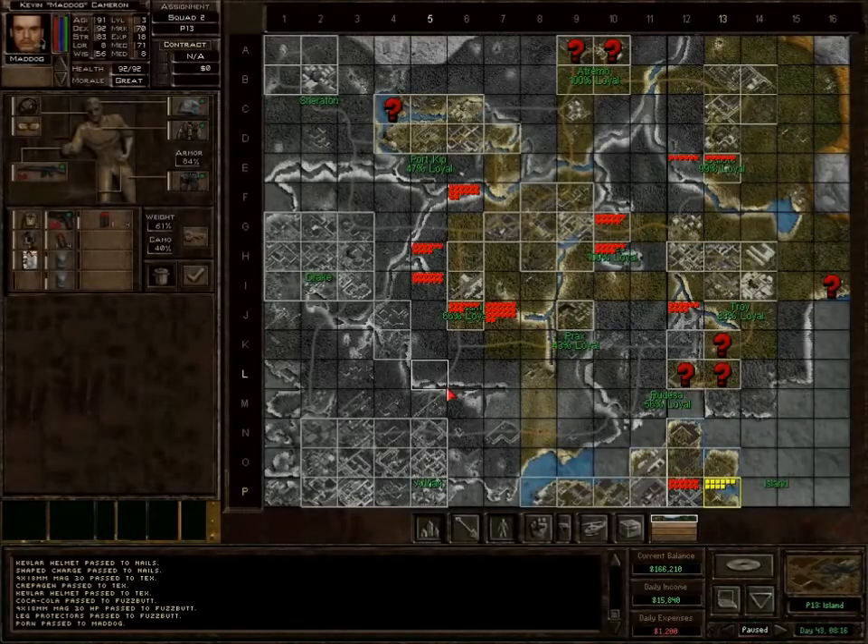Hi guys, and welcome back to Let's Play Jagged Alliance 2 Urban Chaos 113. When we last left off, we finally managed to give the mock list to Agent X, who gave us a keycard to go to sector P6 to get into the Queen's secret bunker.